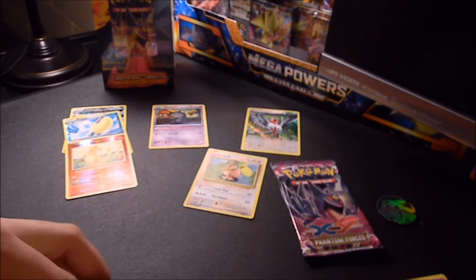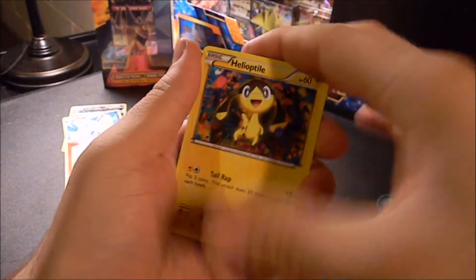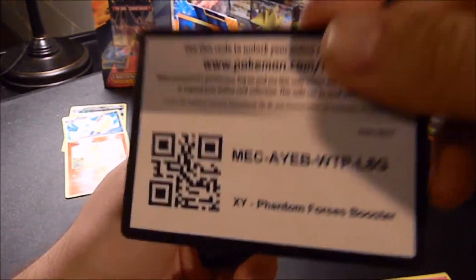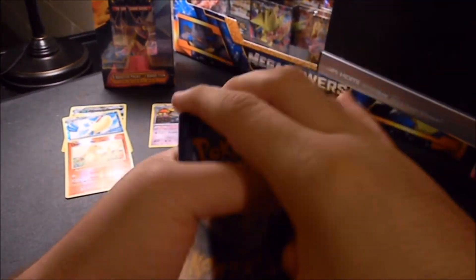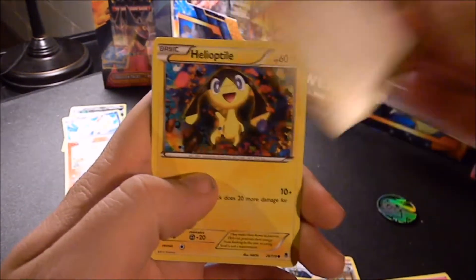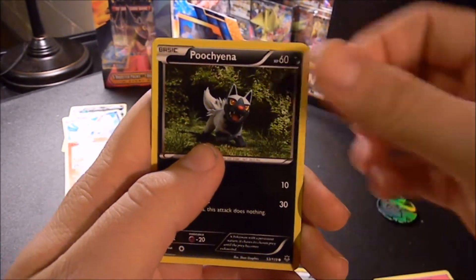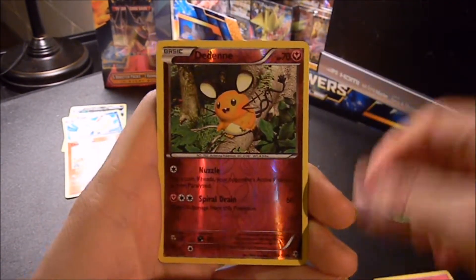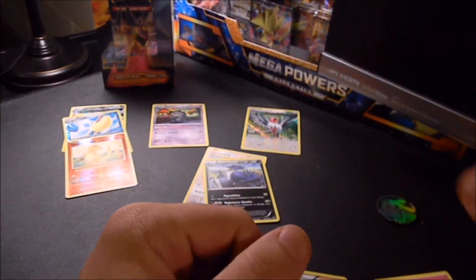We got one more to hit it off. Let's see if we can make this worth it - $25. Phantom Forces. Tierno, Croconaw, Lysandre's trainer card, Heliolisk, Spheal, Yanma, Pachirisu, Swirlix, Reverse Holo Dedenne. And a regular rare. No dice on that one.